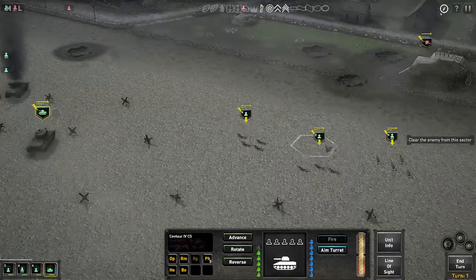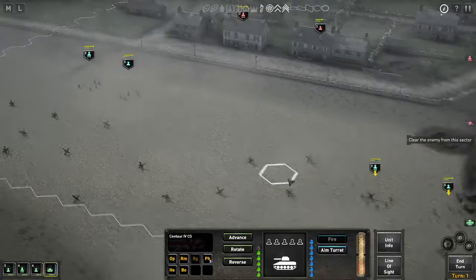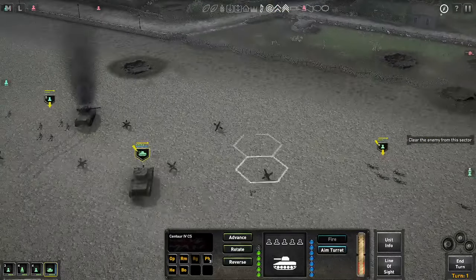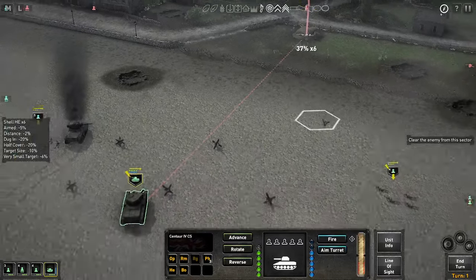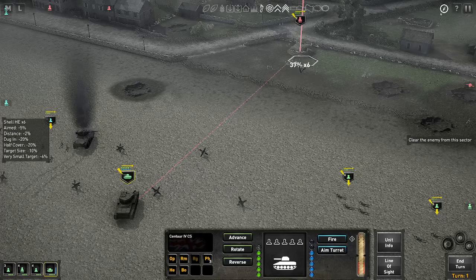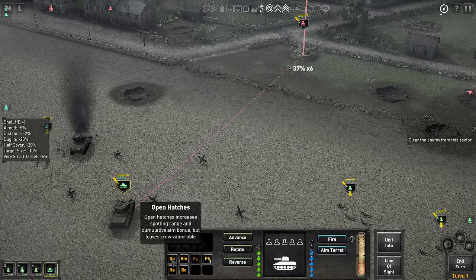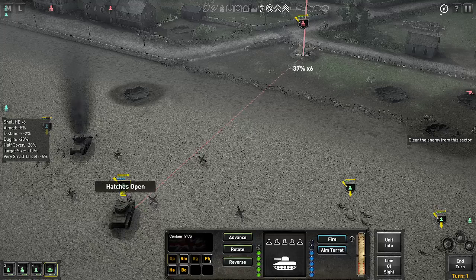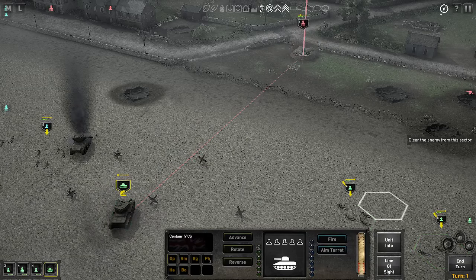Now this machine gun position here is threatening my own infantry who have almost no cover on their approach. I'm going to try and deal with this position here using the Centaur. I'm going to aim — heavy weapons require aiming before firing. You can see that even at this range, even in an in-place position, this machine gun team might have six chances of 37% to do some damage. I'm going to open the hatches here as well, which means on future shots my cumulative aim bonus will get better quicker, and the spotting of the crew is slightly better. Coaxial machine gun and the main gun — we only caused one casualty, so one of those chaps has survived.